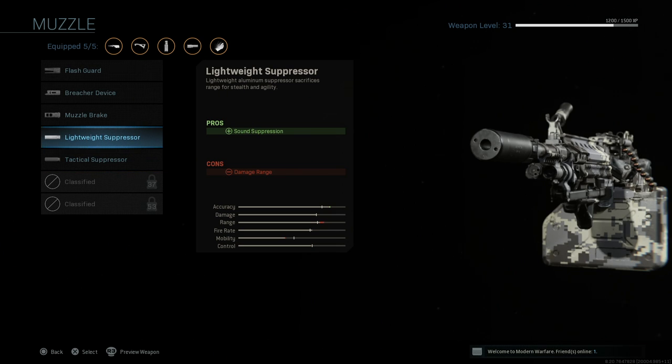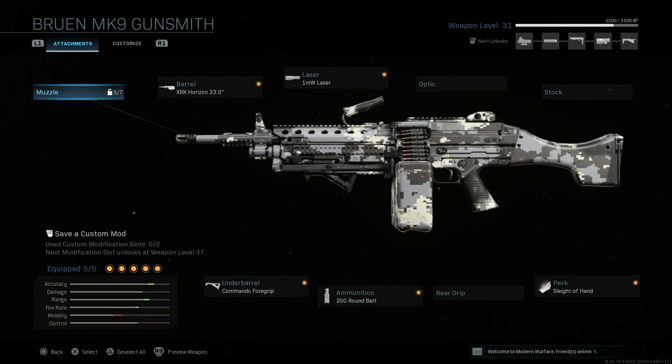I might switch out the laser mid-game for a suppressor, but a suppressor isn't really necessary on Shoot House. On such a small map it's irrelevant — what do you need to be off the mini map for? So I probably won't use it, maybe on Shoot House if we play some.